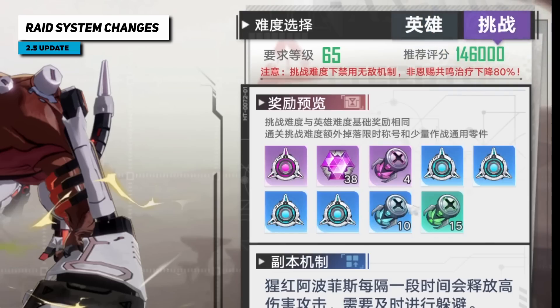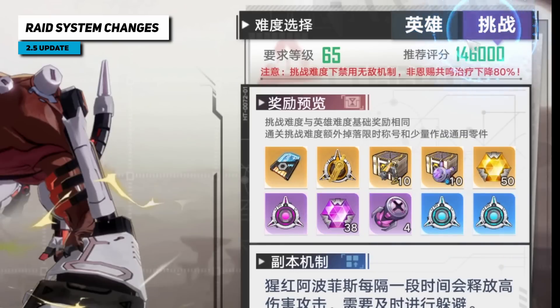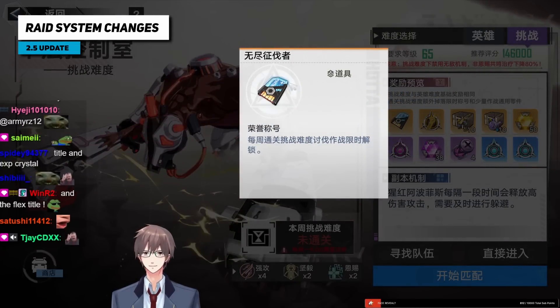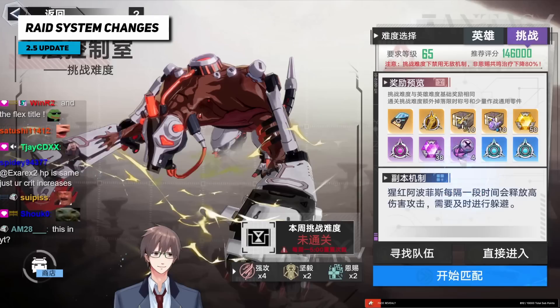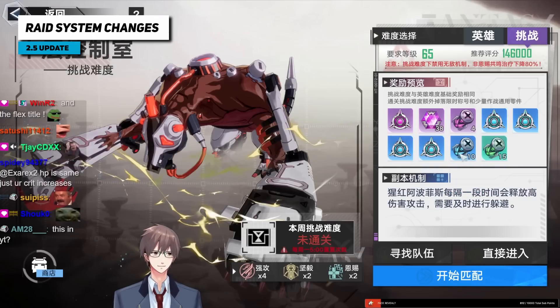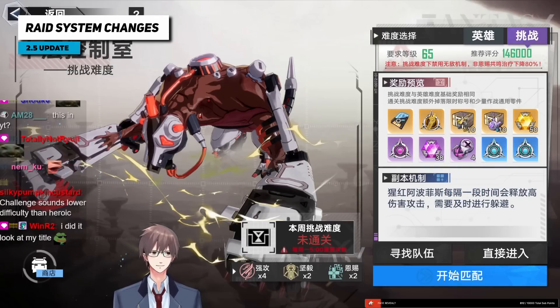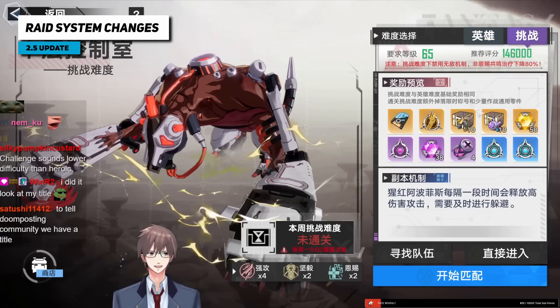If you look at the differences in rewards for challenge mode: you get plus one purple XP mat, plus five blue XP mats, and plus five green XP mats. This is basically just the flex — there's a weekly title for clearing challenge mode and some incentive to try hard because of extra XP for your new exoskeleton.